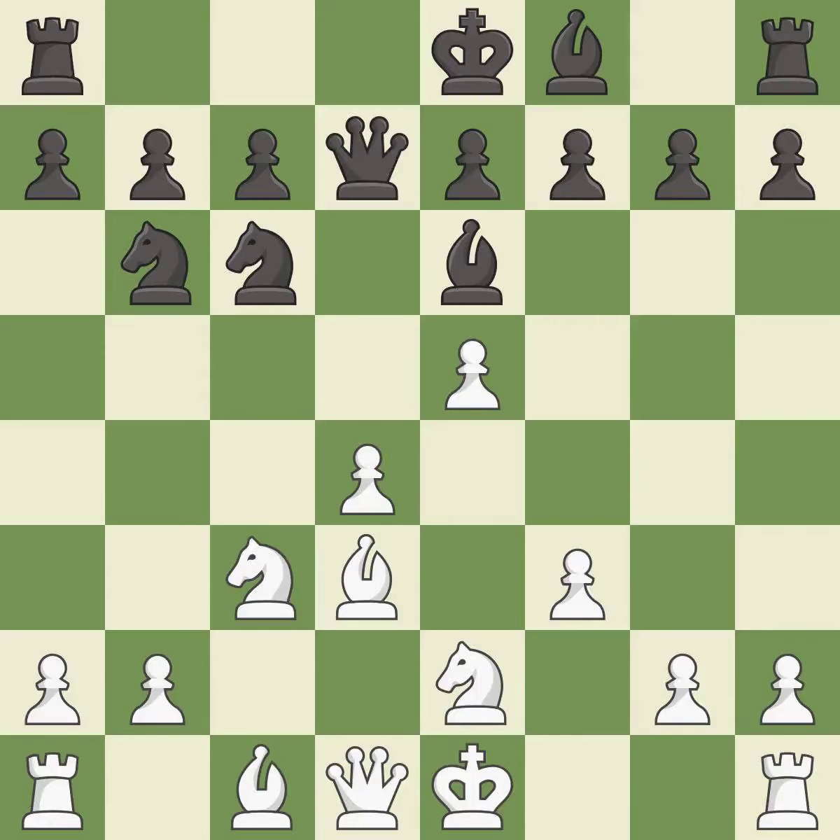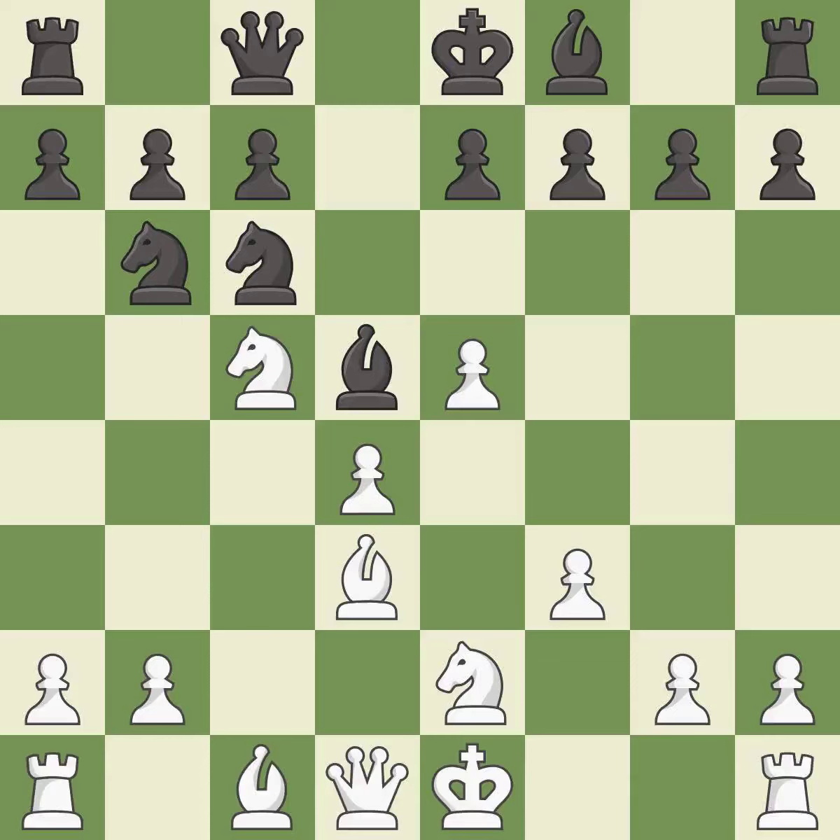This develops a queen off its starting square, getting it into the action. It is best. This wins time by threatening a queen and forcing it to move away. It is best. This defends the attacked pawn. It is best.